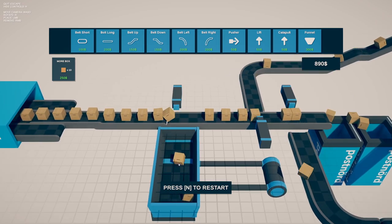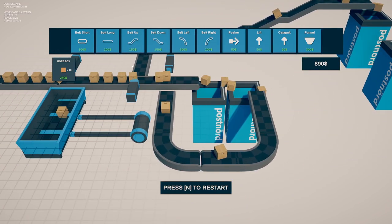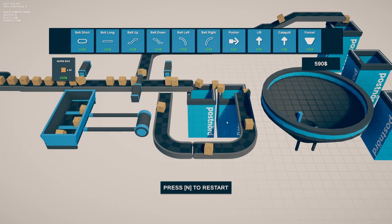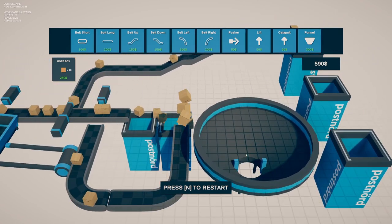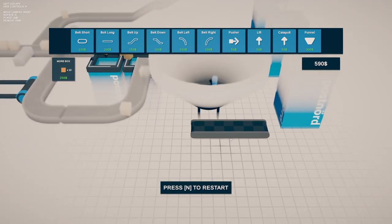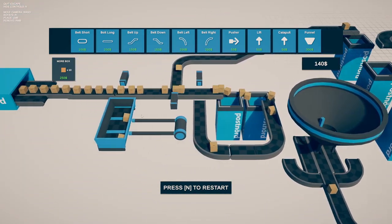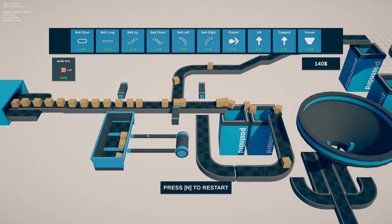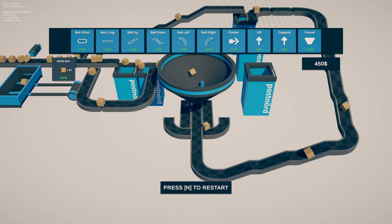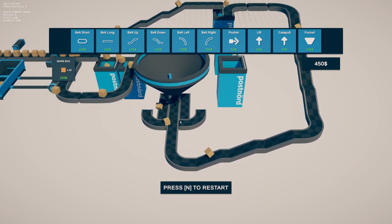I put a pusher and a catapult, so it kind of just launches them into here. How far does that go? That's not that bad. Maybe I could do a funnel and sort it from under — oh, that's like a perfect shot! I finally got my first box up here, and that only took like 10 minutes. So this pushes it into the catapult, the catapult launches it into the funnel — a lot of them still do fall off though.